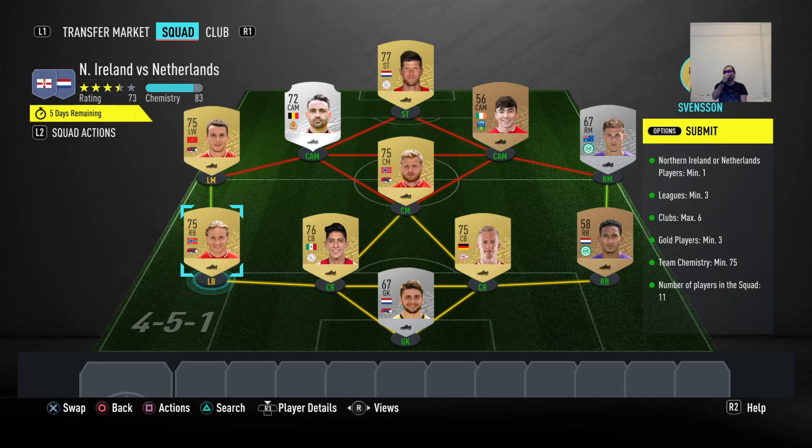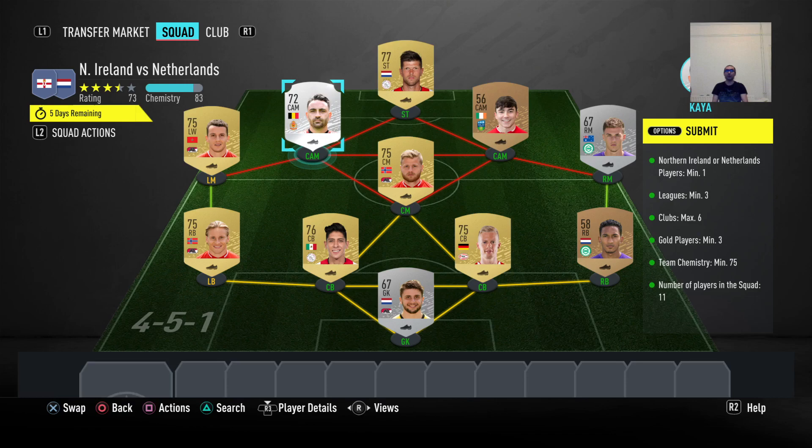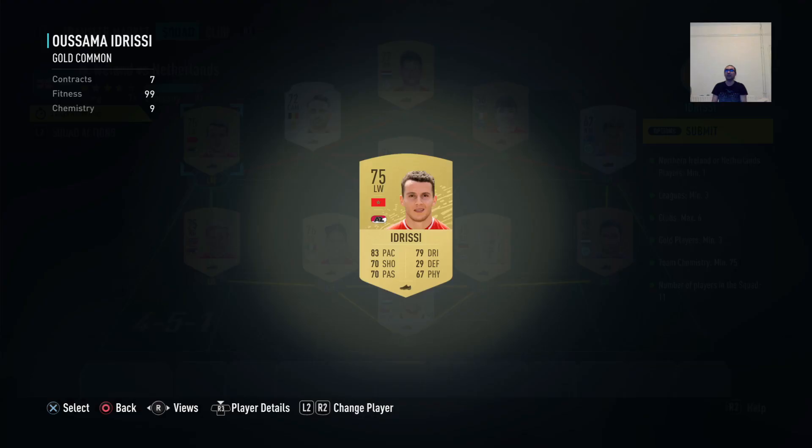If you move them around the chemistry drops, so it doesn't matter. If you guys copy the team exactly how I made it, you guys will achieve everything. You just need to take the same players — literally just go on the market and bid for them, so easy.